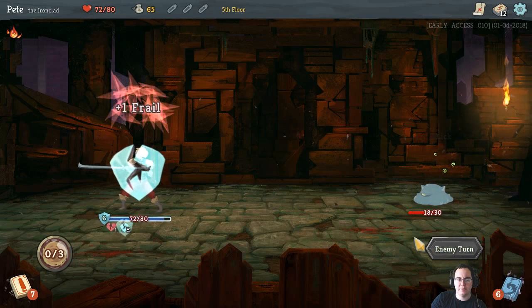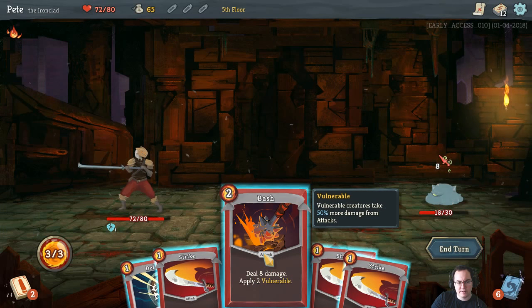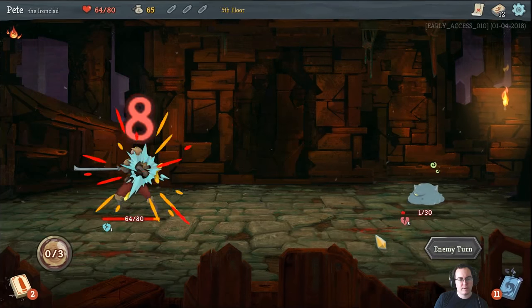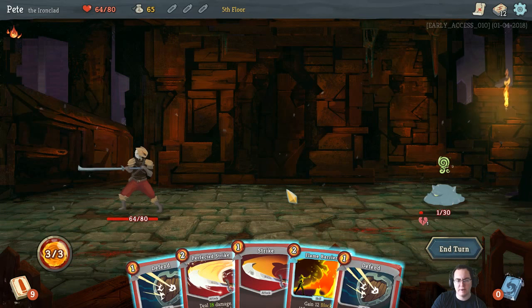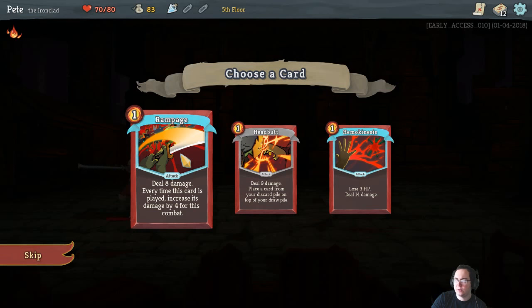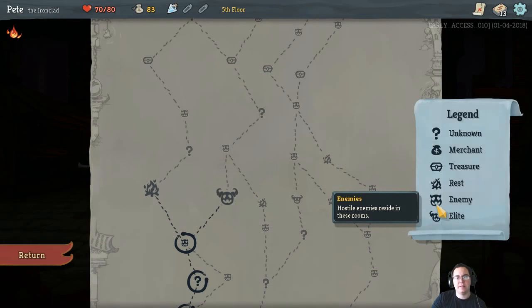I'm pretty confident at this point that my deck has not got any particularly compelling options in it. He's gonna hit for eight - I don't think that's going to be quite enough, and our defensive card is going to suck. We get another wound - I don't think the wounds stay in our deck beyond the given round but I could be wrong. Rampage is pretty neat. Our deck is slowly starting to get a little bit better.